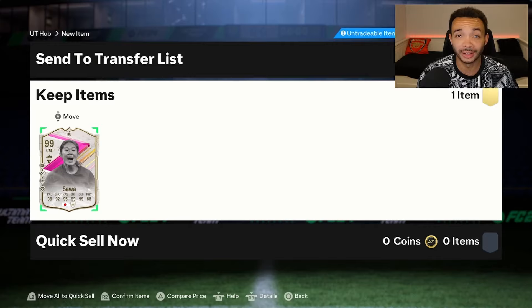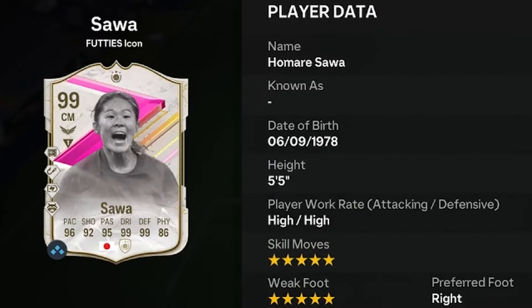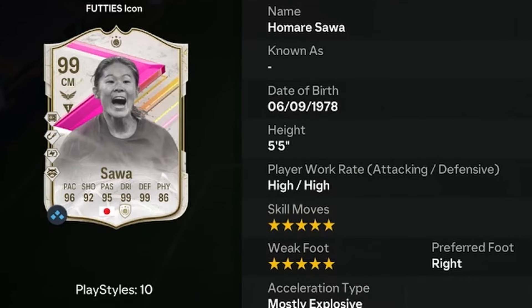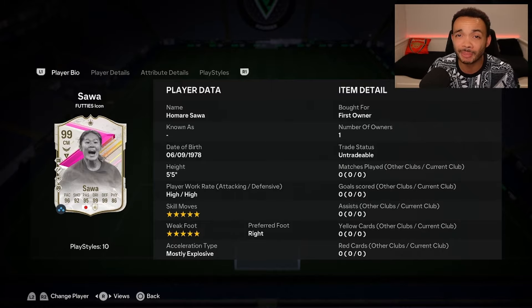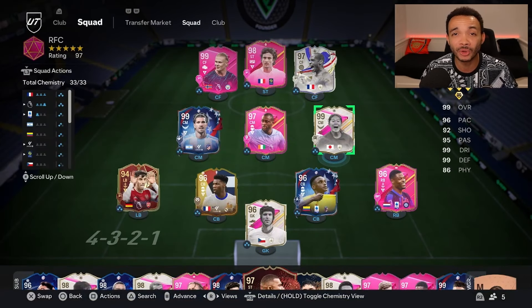Thank you EA for yet another broken player pick — here's a bonus review. Let's look at 99-rated Footies icon Homare Sawa. She's 5 feet 5 inches tall with a short and lean body type, high/high work rates, right-footed with a 5-star weak foot and 5-star skill moves, coming in at just over 2.5 million coins on the market.